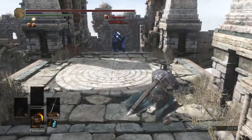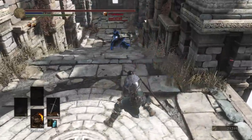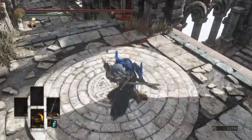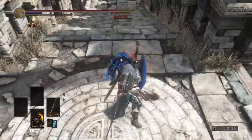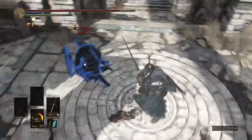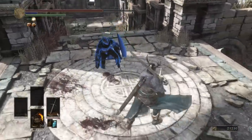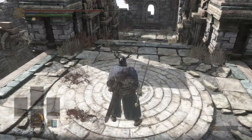Looks like our opponent has a faith build — could just be the armor, but in appearances I'd say faith. Just kept going. Claymore all day — it's so good.